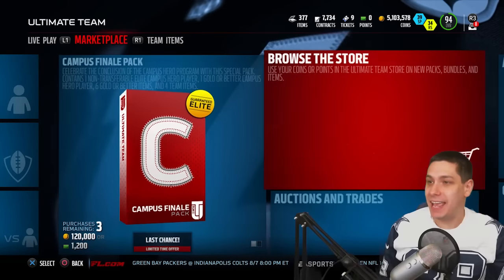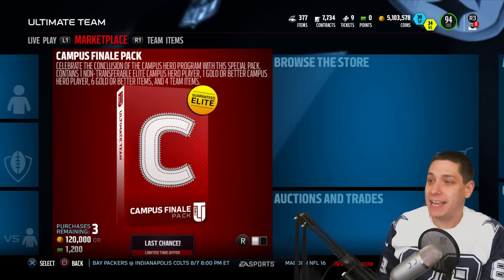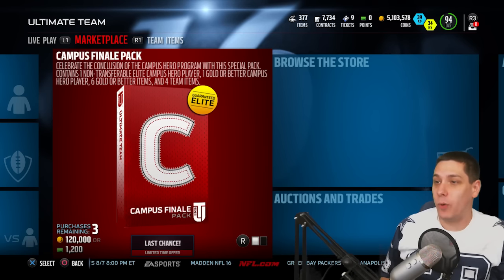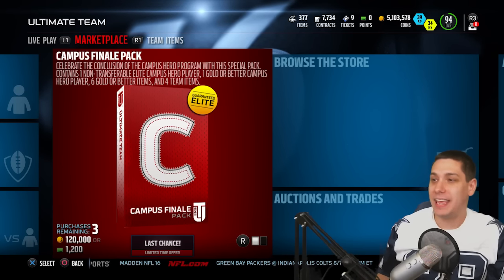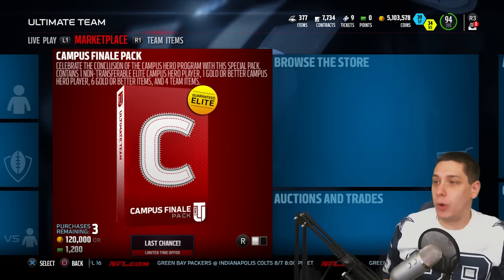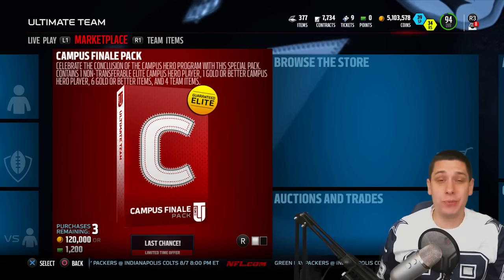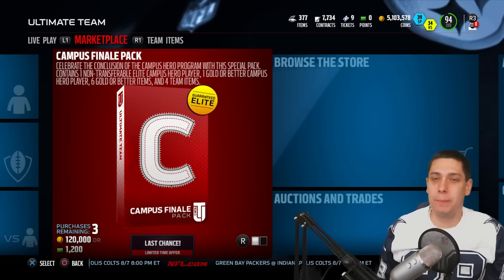Also in packs today, there are Campus Finale packs. In today's video we're going to open up one of these. Basically, it says celebrate the conclusion of the Campus Hero program with this special pack. Contains one non-transferable Elite Campus Hero player — that's a bit of a hurt thing, but it could be worse. You also get one gold or better Campus Hero player, which sounds like it is transferable, and six gold or better items along with four team items. 120,000 coins, and you do get a guaranteed elite out of it, but unfortunately it's non-transferable.